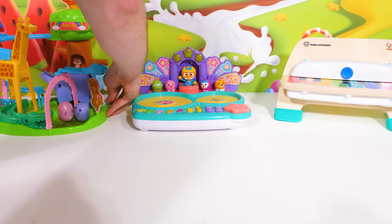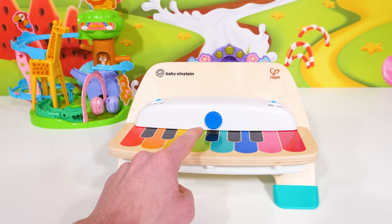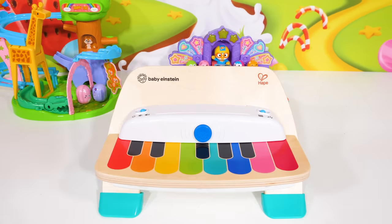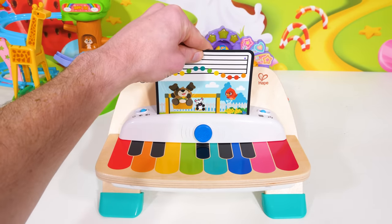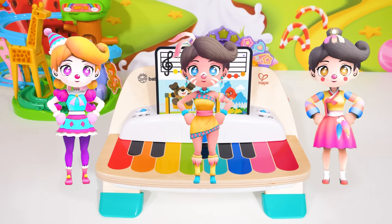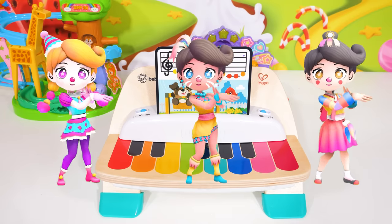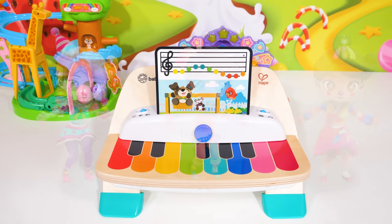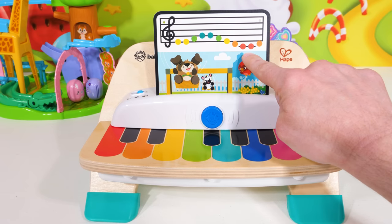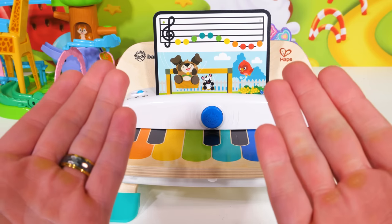Let's put it to the side so we can try our next toy — and that's going to be our colorful piano toy. Let's try out each of the notes. Wow, what beautiful sounds! Now let's play some songs by putting in some sheet music. Let's see if you recognize this song. That song is called Four Seasons. Now let's see if we can play it by following the different colored notes on the sheet music. Wow, we did it — great job!